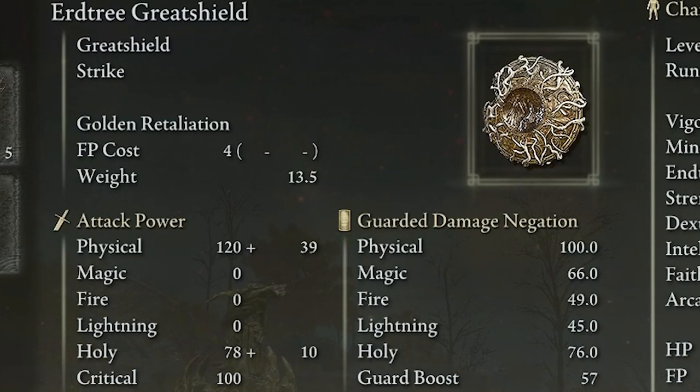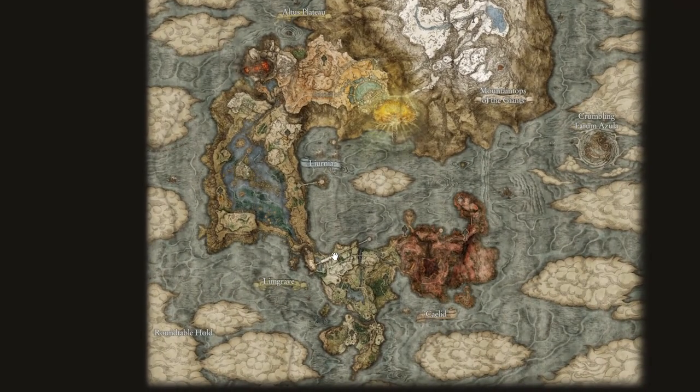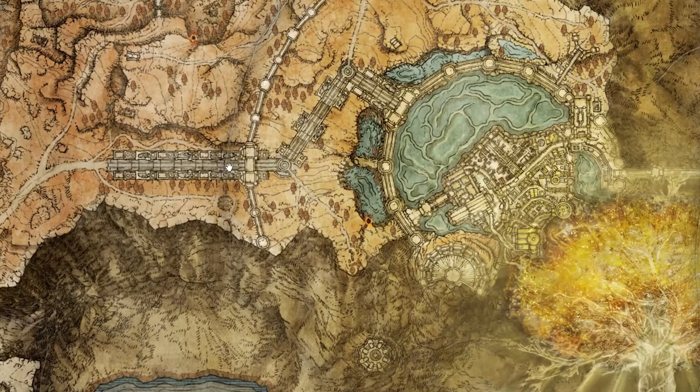In case you're wondering about the shield, it's the Erdtree Great Shield, which has the stats shown here. To find the shield you do need to be further into the later game. These details are more for aesthetic reference if you wanted to copy the armor I was wearing.